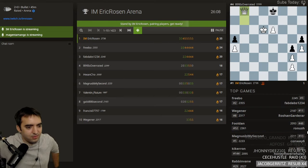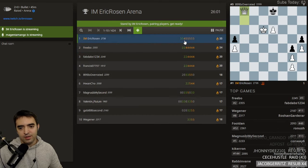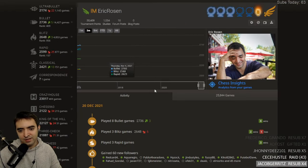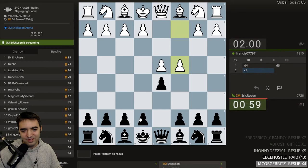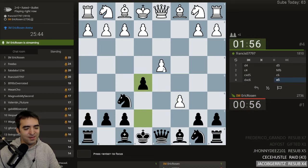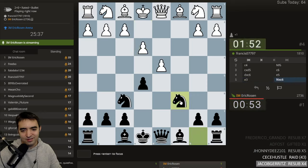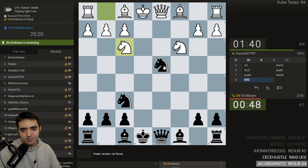I've gained three rating points from all these games — I'm risking a lot. Let's play the Jonathan Schrantz — what is this, I think he called it the Ton Gambit. Jonathan Schrantz has a new video about this and it looked interesting. I don't think e3 is a common move. I already like the position — nice and open, bishops can develop. It's a reasonable move — develop and defend.